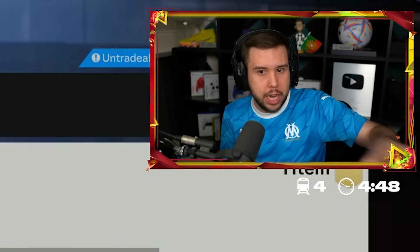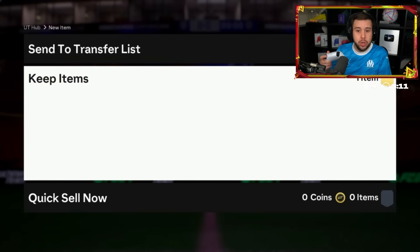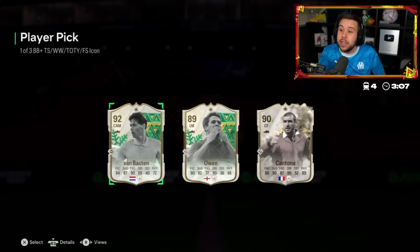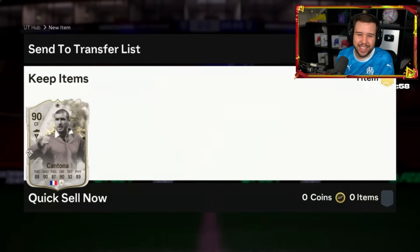We were just speaking about him two seconds ago. Around 500,000 coins on the market. The stream delay got pushed to his side. Cantona Thunderstruck, Owen, Van Basten. I know Cantona still goes for a bit, but Thunderstruck Cantona - I feel like there are so many better attackers.